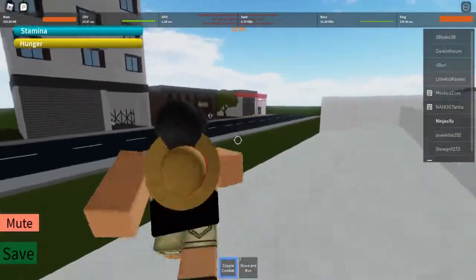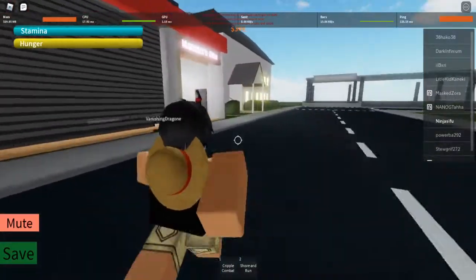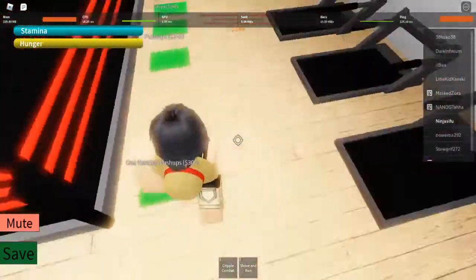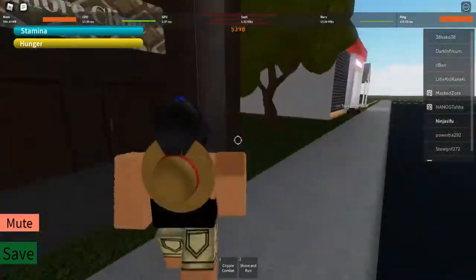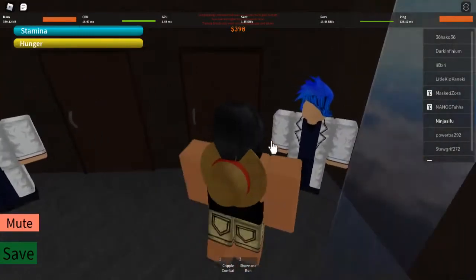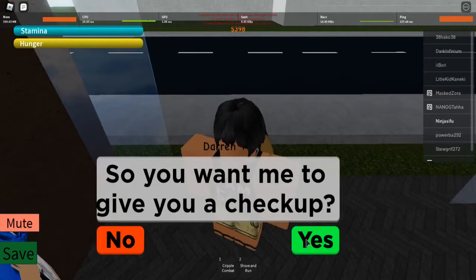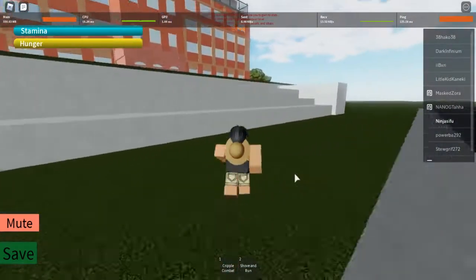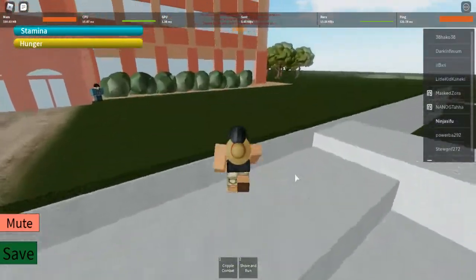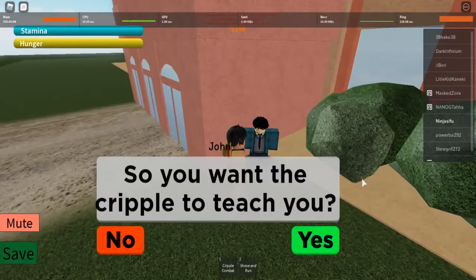Now if you go to the gym and you grind your stats quite a bit, you'll probably have your power level reach... just skip to two, because people will hound on you for being a newbie and not knowing and ignoring everyone's advice. So basically, just keep grinding. And then you go talk to John. He will say, 'so you want the Cripple to teach you?'